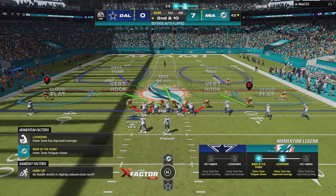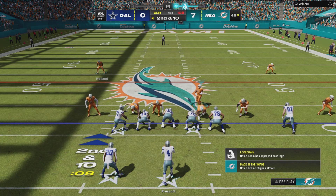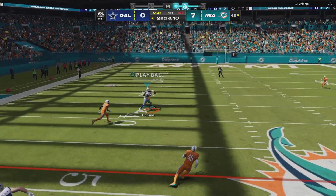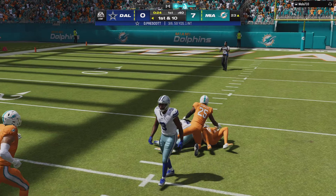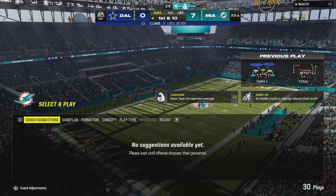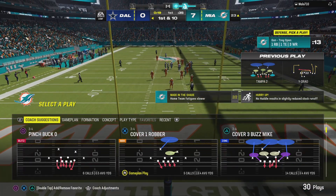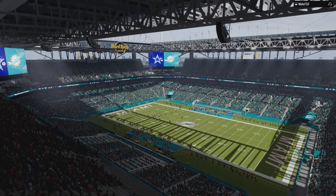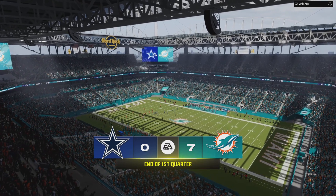Second and ten. Prescott throws — open man downfield, his receiver is complete. He goes down but not before getting inside the 25 — it's a gain of 35. Cowboys first down. The big play gets them all the way down to the outskirts of the red zone, first and ten. After one quarter, it's 7-0 on EA Sports.